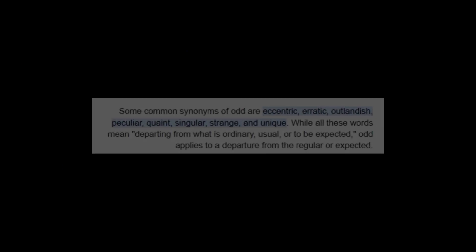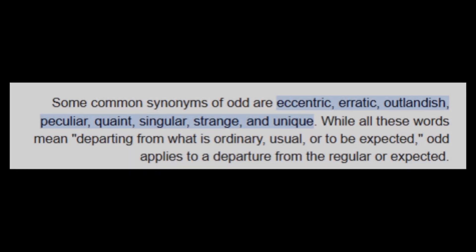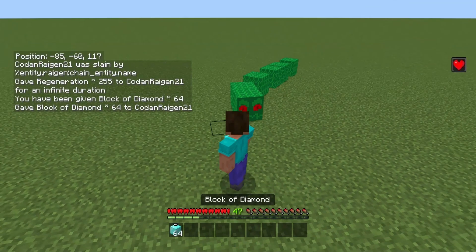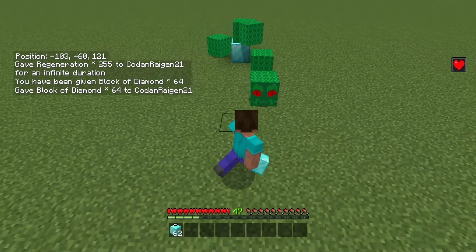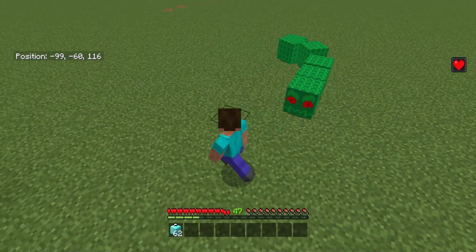So the caravan behavior is a no-go. I did try my hand at an eccentric, erratic, outlandish, peculiar, quaint, singular, strange, and unique way of making a mob follow another mob. Imagine zombies that attack each other but are immune to their own damage — that's the concept behind this experiment. It's still not perfect and runs into the same pitfalls as the caravan behavior. The chain can break when it comes to falls, the chain lags behind too, and it feels like daggers to the head.